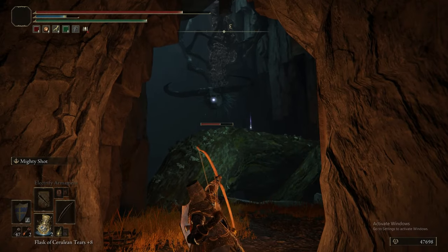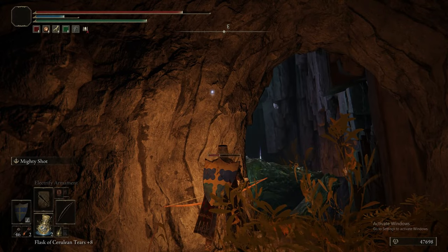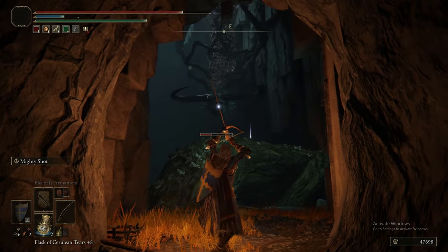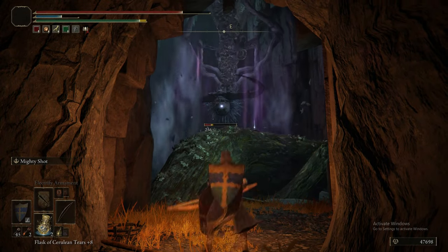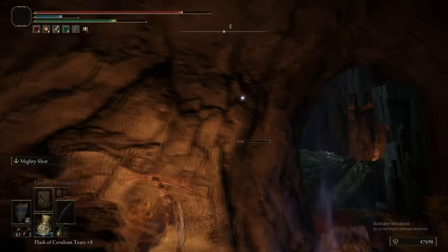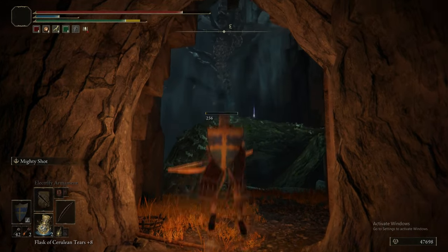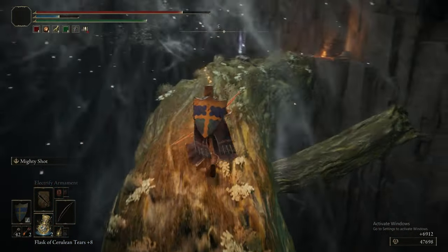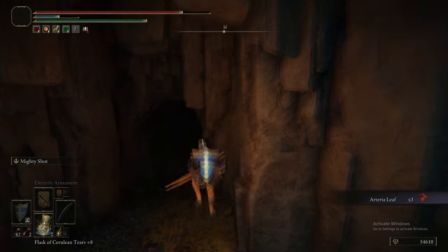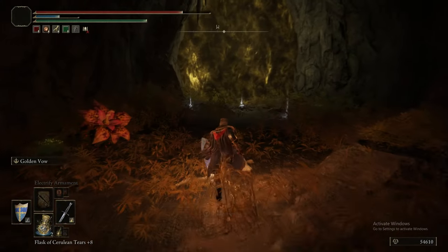It seems to be one phase in the Falling Star Beast's life cycle — a Falling Star Beast lands, hangs itself from a ceiling like a cocoon, turns into this thing, and eventually turns into a Falling Star Beast again. All that shooting for an Arterial Leaf — it wasn't worth the arrows; I'd rather have the arrows than the Arterial Leaf. There's also a Miranda Powder, a Warming Stone, and two Golden Rune 5s.